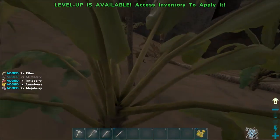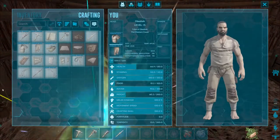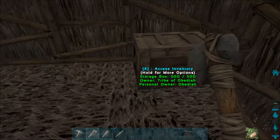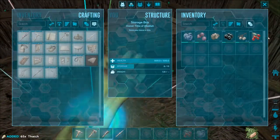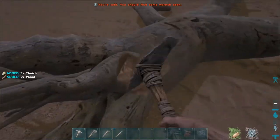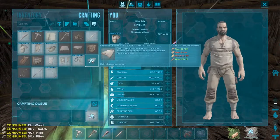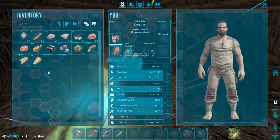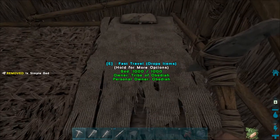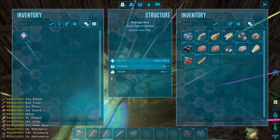We're going to keep gathering berries so we don't starve, then go get more hide. Alright, we're back at base and it's time to build a bed - we should have enough materials now. For the bed we need 30 fiber, 40 hide, 80 thatch, and 15 wood. We're just short on thatch, so we grab that quickly from a tree. Now let's craft the bed and place it - you throw it on your hot bar and put it on the ground. There it is! We don't have to claim it or anything; we are automatically attached to it.